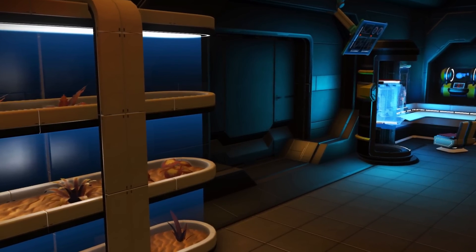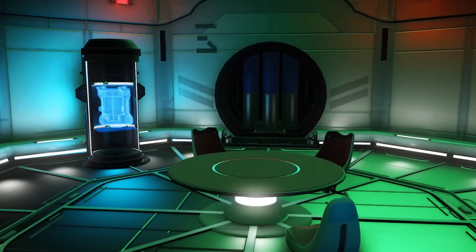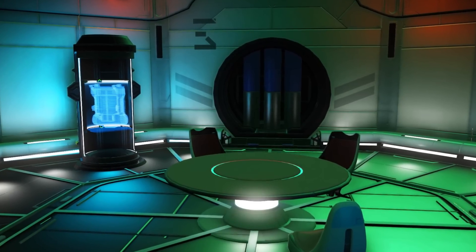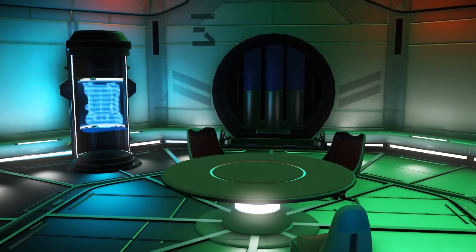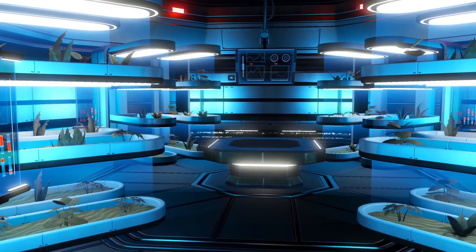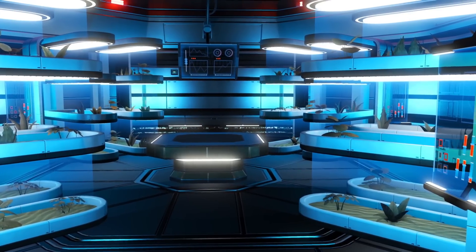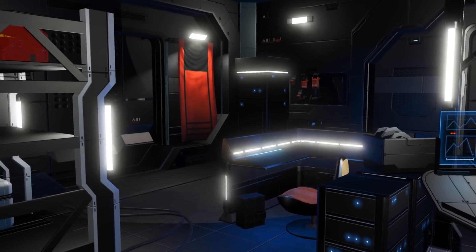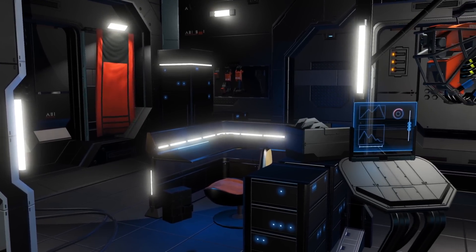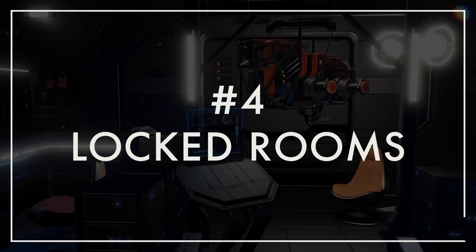Nowadays, there's only one locked room per space station, and these really haven't changed much since Next in 2018. It goes without saying that they could really use some sprucing up, especially since these are the only doors that require a level 3 Atlas Pass, yet they don't offer anything you couldn't find with a level 2 pass on a planet. But this is actually bleeding into my number 4 removed interior type: planetary buildings and locked rooms.